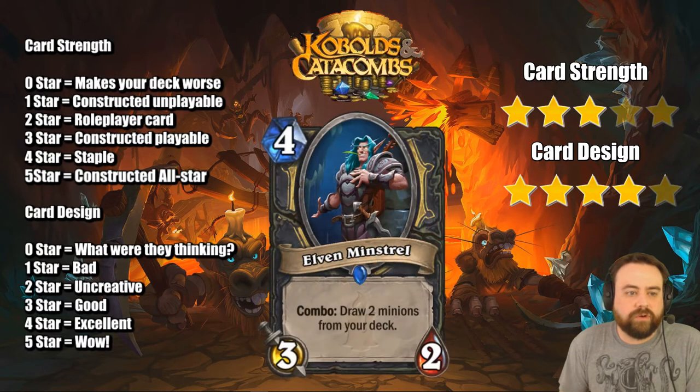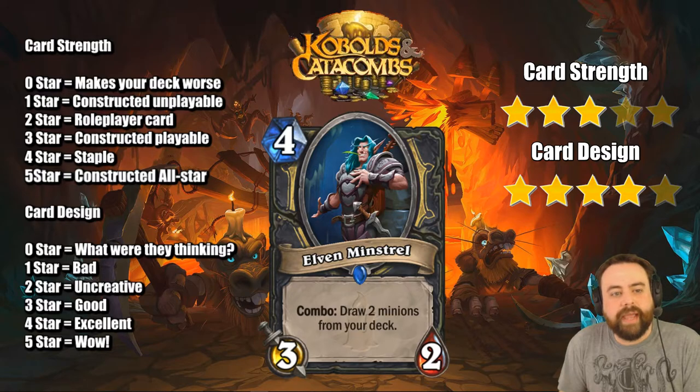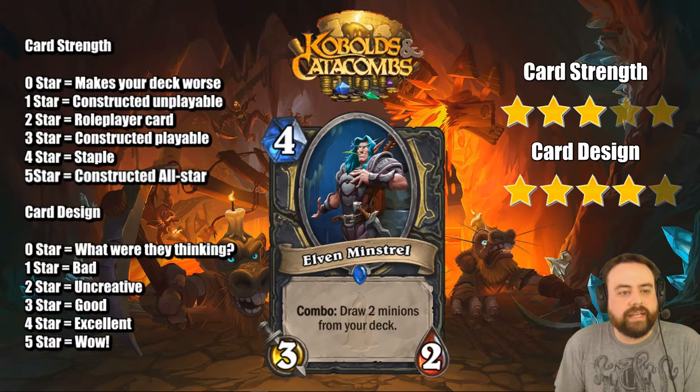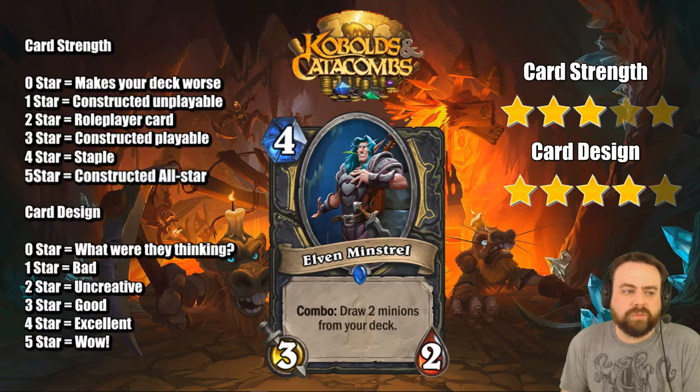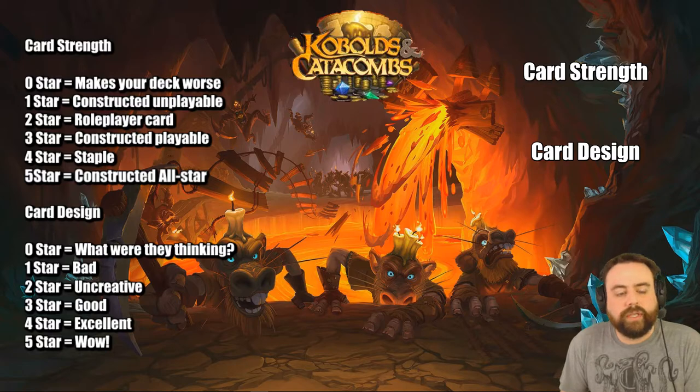Another 4-cost Rogue card — Elven Minstrel. It's not going to compete with the Strider directly because it has Combo. You're likely going to need to spend at least 5 mana to get this out. Combo: draw two minions from your deck. Interesting that it says minions and not cards — there are some deck building opportunities there. It's a 3-2, which is not great and holds this card back from being amazing. If it were a 4 mana 3-3 it'd be really good; being a 3-2 it's only pretty good.